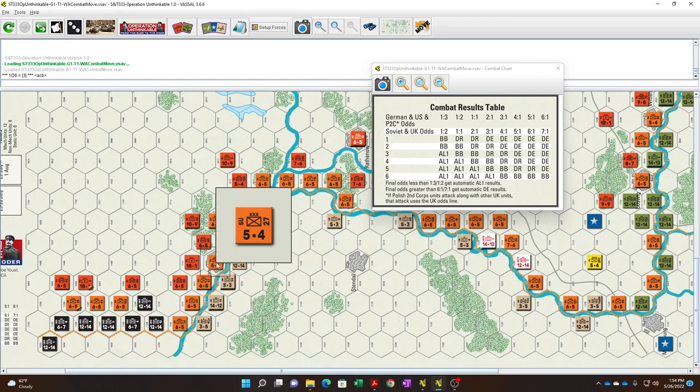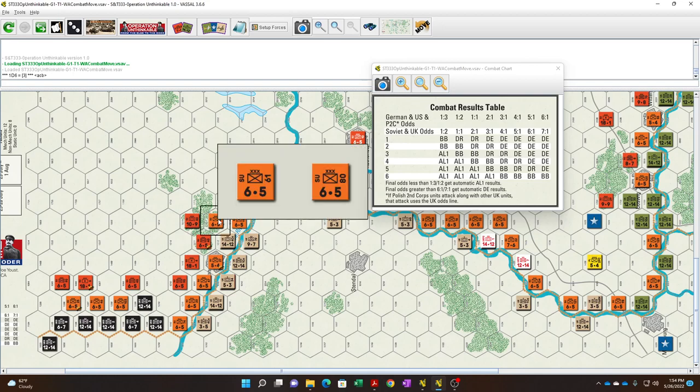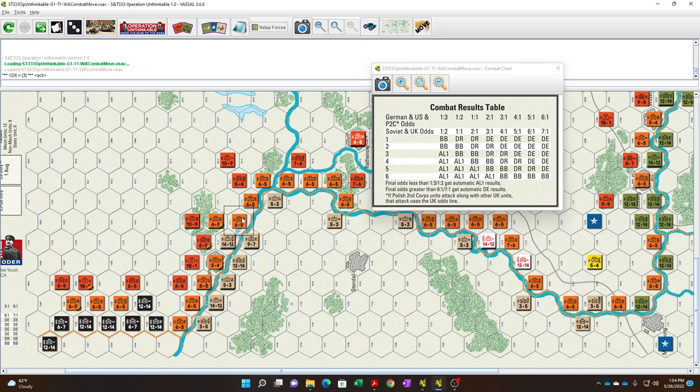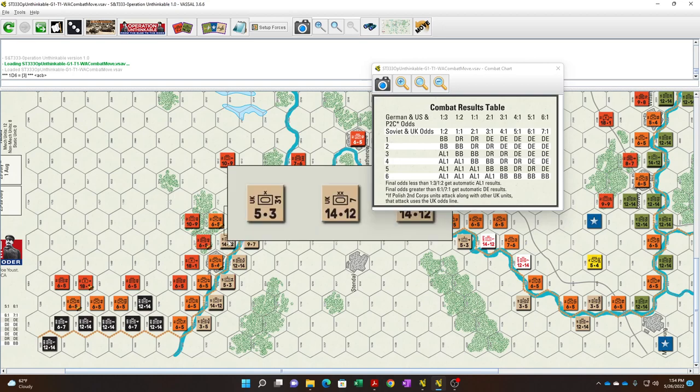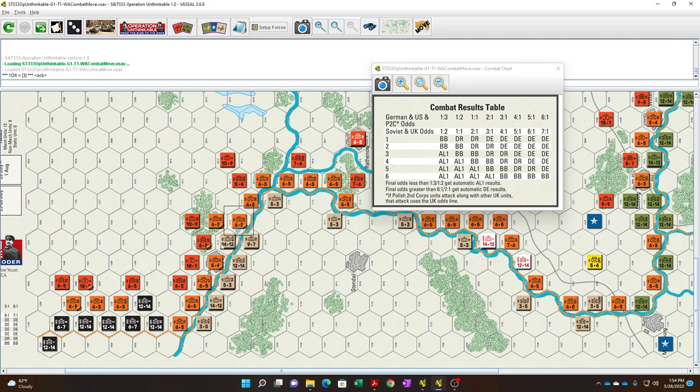It's worth it anyway. We have a big 1-to-1 here. Rolling the die — we get a 4. Soviet 1-to-1 on a 4: that's AL-1. That would have been nice if it were a bloodbath. The result is just attacker loses one step. So we delete one of the attacking units. That's done. The 18-1 artillery unit can't be employed reasonably anywhere else, so moving on around the map — nothing there, nothing here, no artillery units back here.